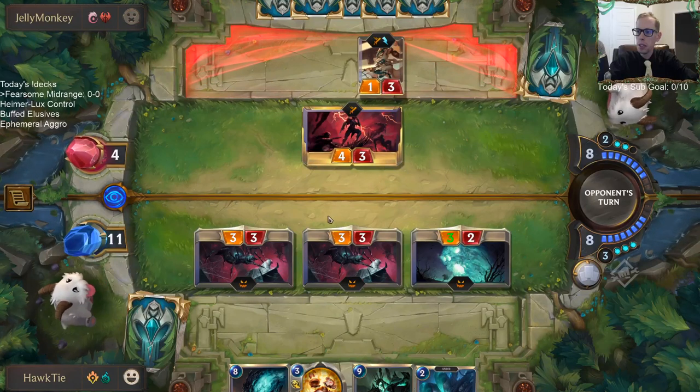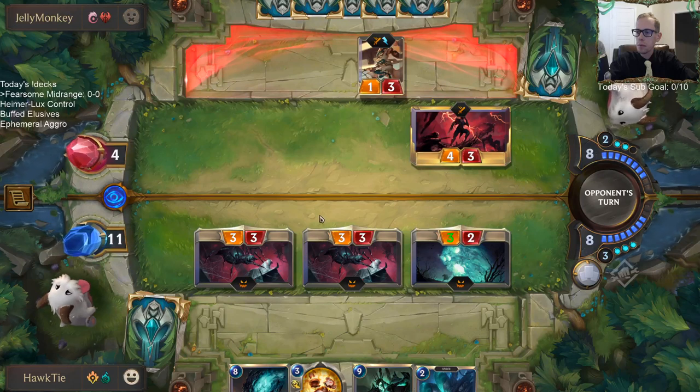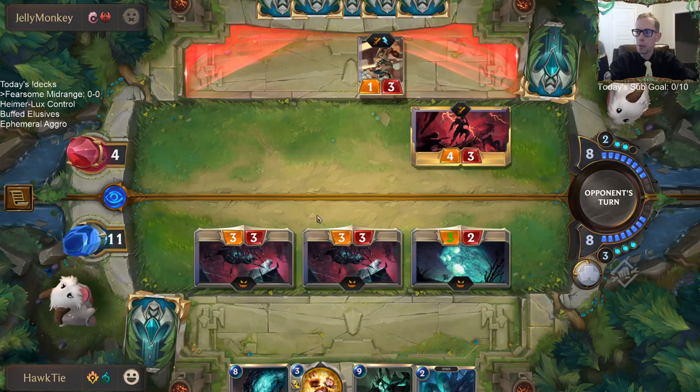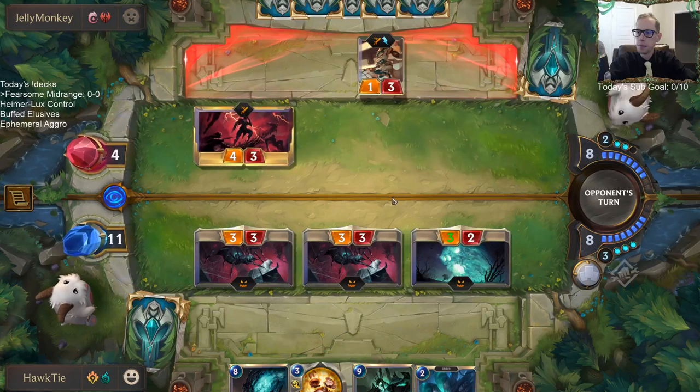All we really need is one of these to connect. They should probably be blocking the first one if they're going to give it Life Steal and Barrier — and there, they figured it out.